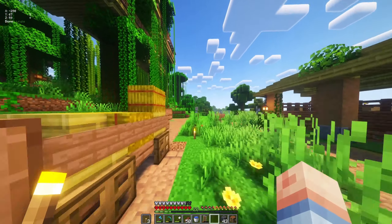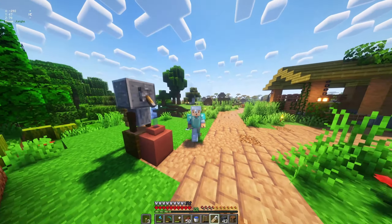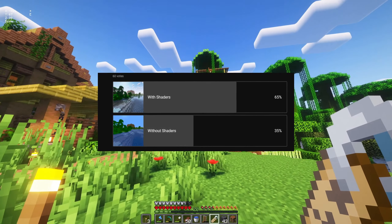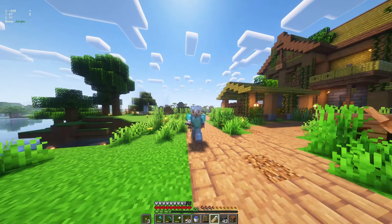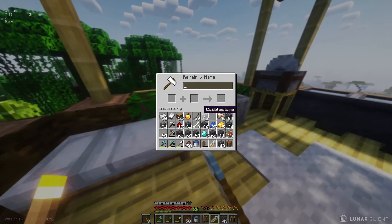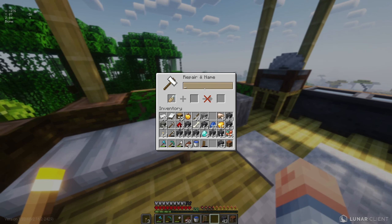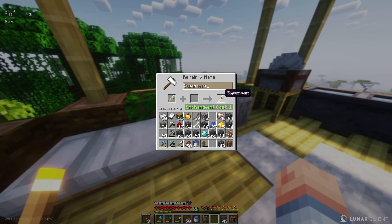I also have this horse armor, so let's toss it on. Now that we have the name tag, let's grab that and finally name our horse. If you guys can't already tell, I'm using shaders — I did a little poll on YouTube earlier and a lot of you said you love the look of shaders. Majority voted for shaders on the poll, so I decided to give it a go for this episode. Let me know what you guys think of it. I don't really know if I will keep shaders permanently on.